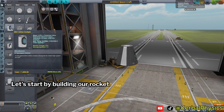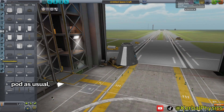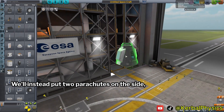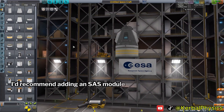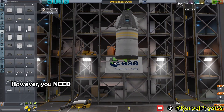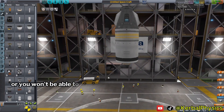Let's start by building our rocket. Instead of adding a parachute on top of the command pod as usual, we're putting a docking port there. We'll instead put two parachutes on the side. After adding a decoupler, we can build our orbiter stage. You need to make sure that you add monopropellant tanks or you won't be able to dock.